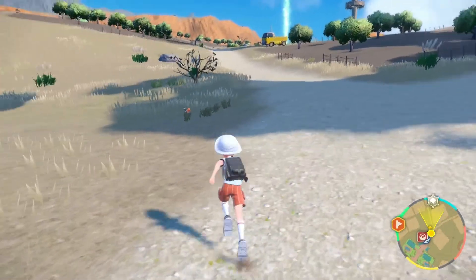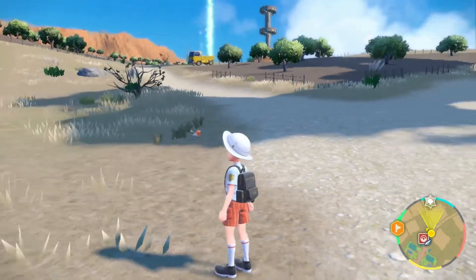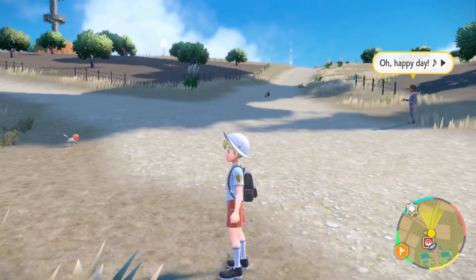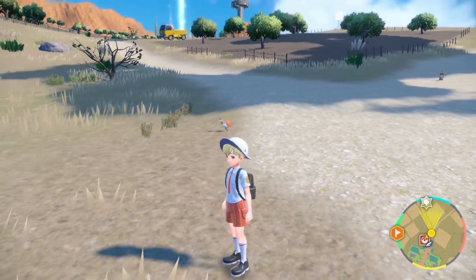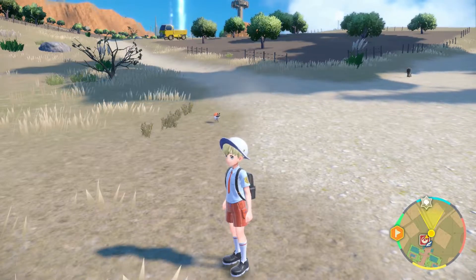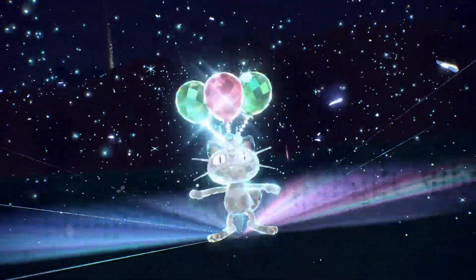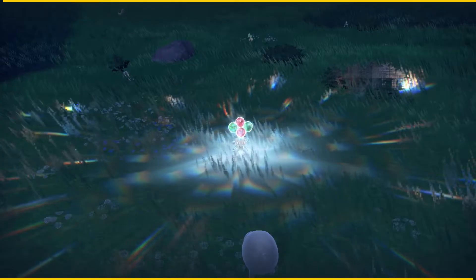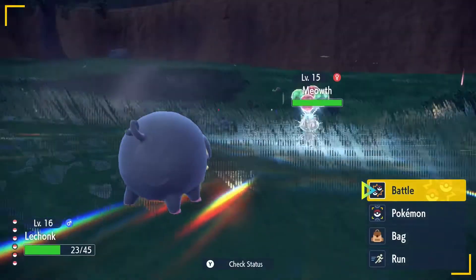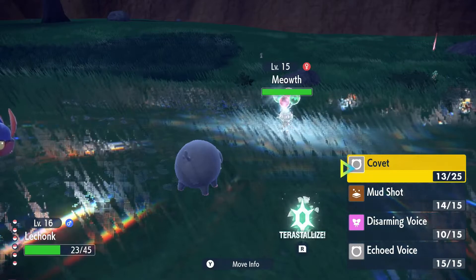We have successfully left Cortando without getting ambushed by Nimona, so we're gonna be back when there's either something interesting or when we're approaching Klawf. And we're back with our first point of interest down on a grassy area of South Province Area Two. We did find a wild Tera Meowth with a Tera type of flying. We're gonna go ahead and catch it.